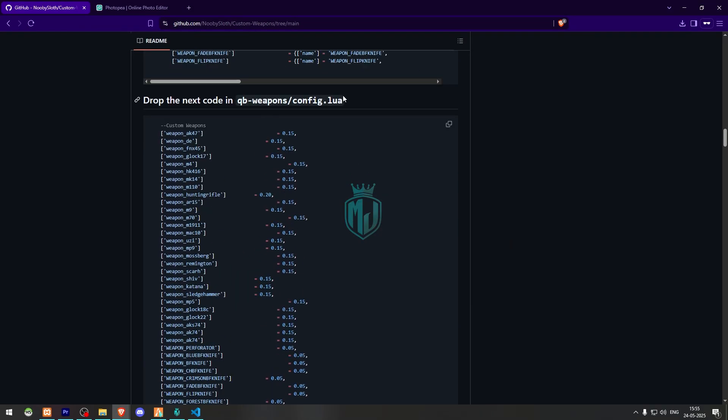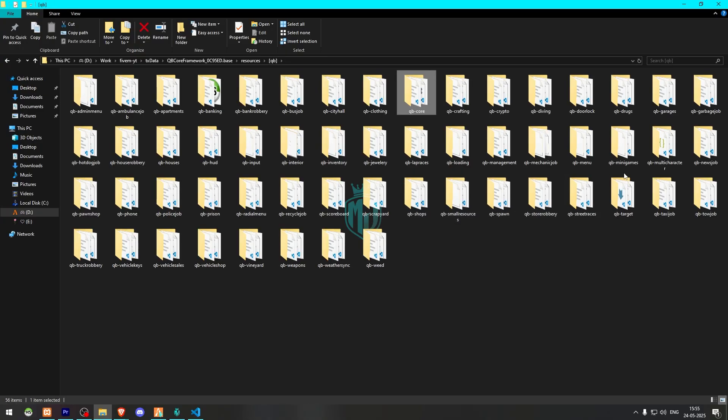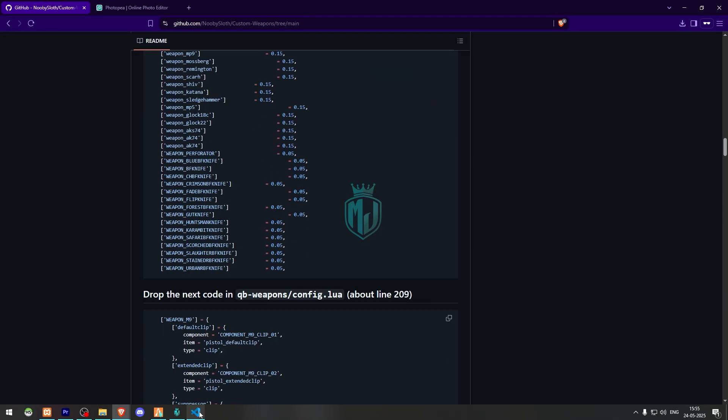Then we have to scroll down and open the qb-weapons config.lua file. We need to copy this section and add it right here into the config.